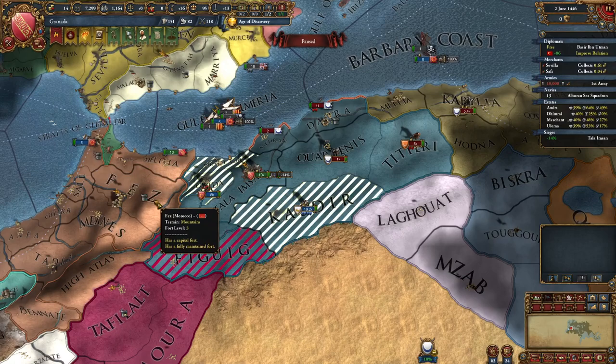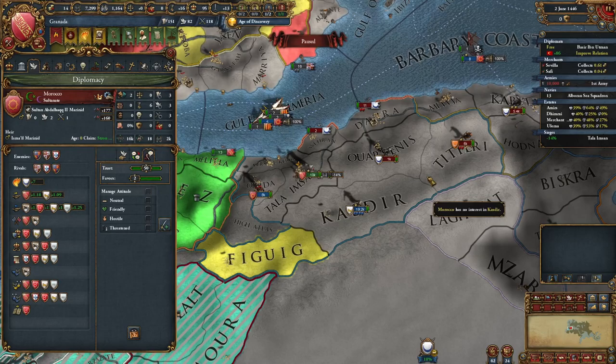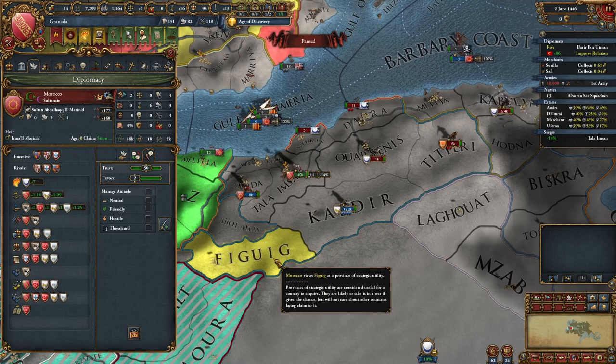I just wanted to point out: hopefully this happens for you — it happens most of the time. When you mark it all as your vital interest, for some reason Morocco sometimes will drop their interest in everything else. If this happens, great, they'll flip everything to you — let them siege things out for you. If it doesn't happen, be sure you beat them to the provinces they're still fighting for. But if they'll do all of this for just one province, I'm fine with that and you should be too.